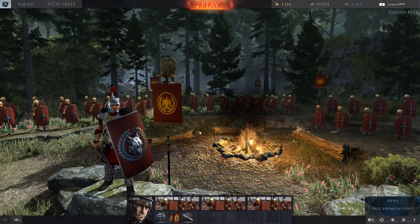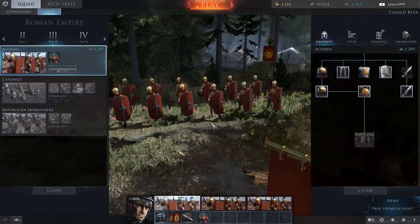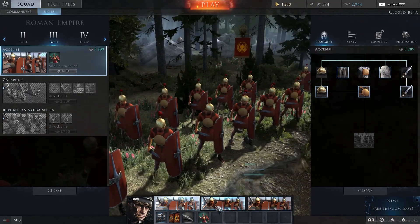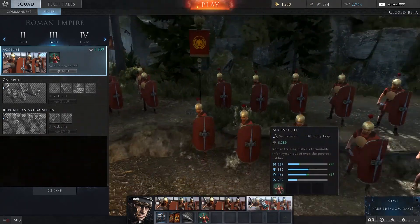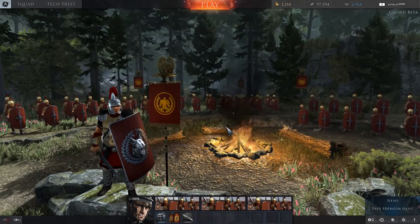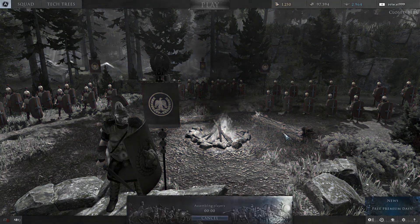Hi guys, what's going on? I'm Evo Loz and today we are back with another episode of Total War Arena. I am currently on Tier 3 and we are playing as the Ascensi. I've got 3 close combat infantry units playing in the game at the moment. They are fully upgraded in terms of their equipment and our commander is near level 4 and will soon be heading up to the Astarte. So let's hop straight into battle.